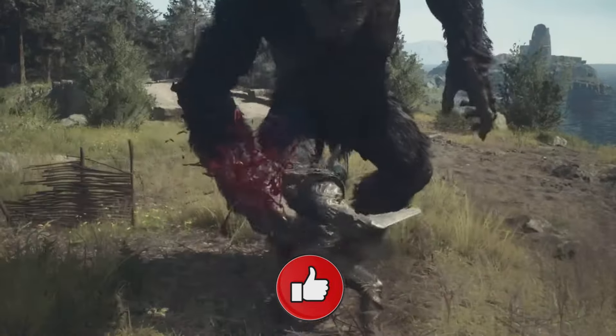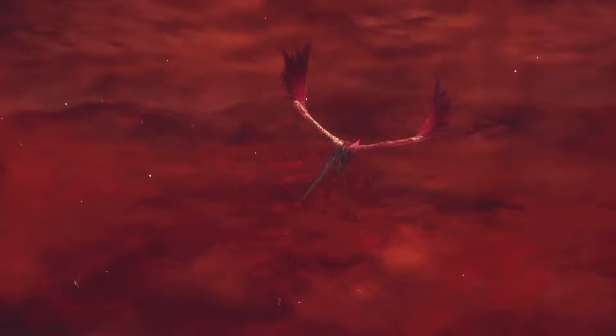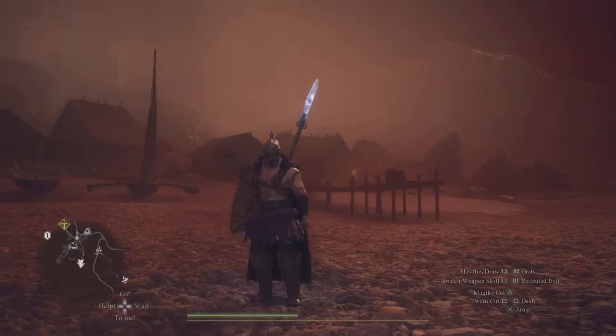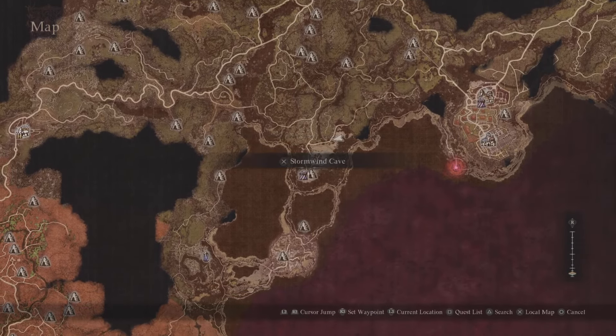Once again, thanks for watching everybody. Without further ado, ladies and gentlemen, let's get started. Now, of course, we are in Unmoored World — you need to get here first before you can pick this armor up. In order to get this, we are actually headed over to Harv Village.